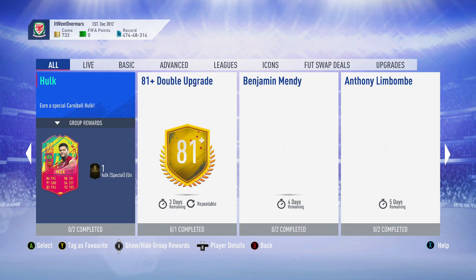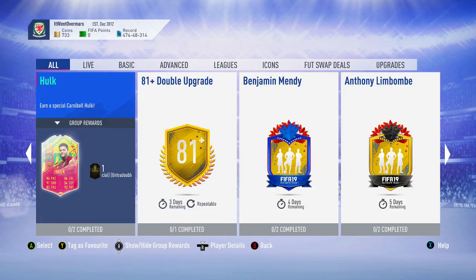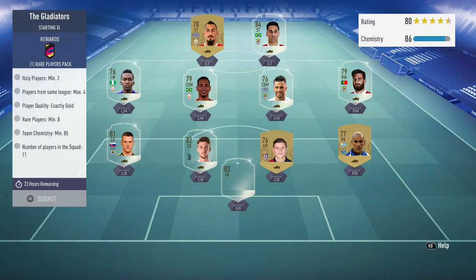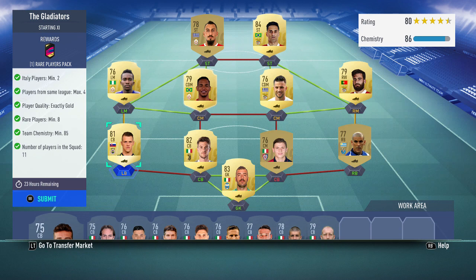There are a few other SPCs but no new ones for today apart from the two mentioned - the Footswap and Gladiators. Today we're doing the Gladiators, as you can see in the thumbnail. You get a 50k pack if you put in 2 ITD players, 4 from the same league maximum.